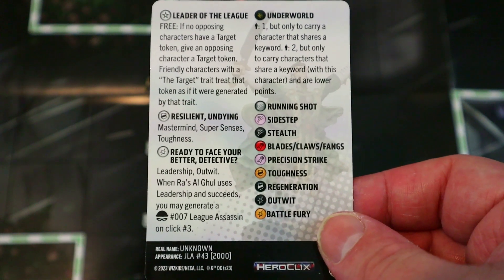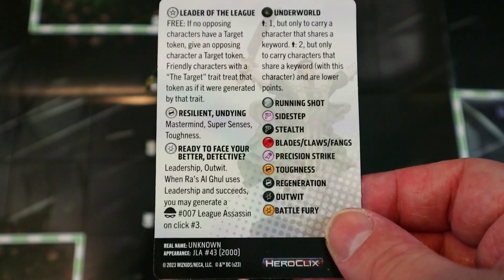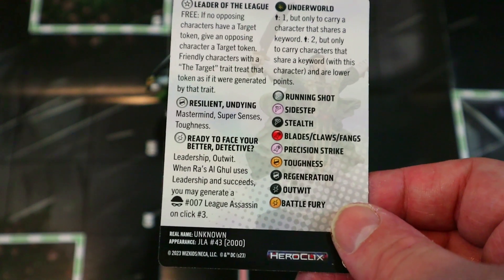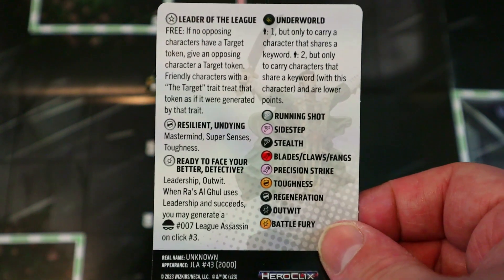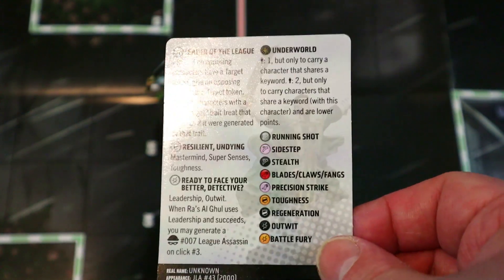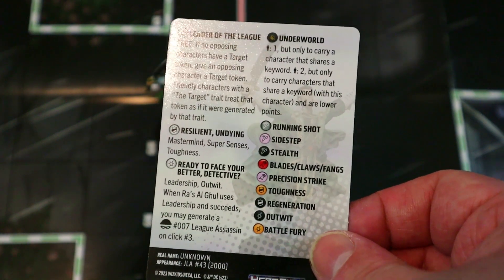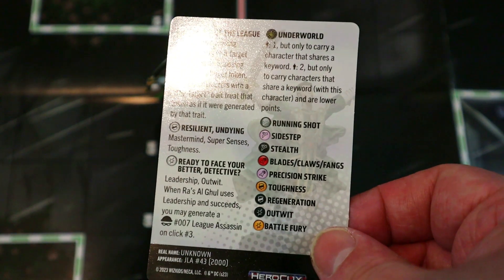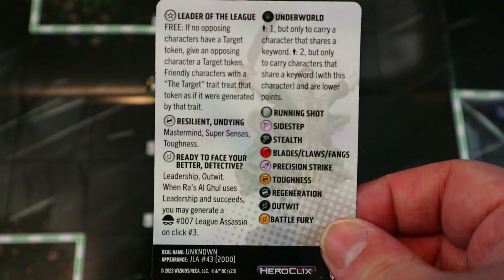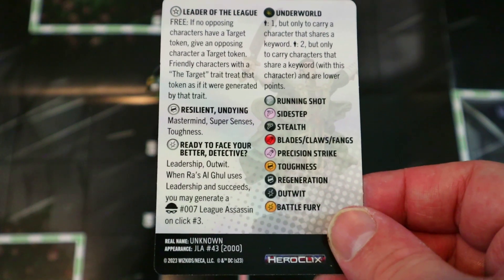KO two and you've got 50 extra points — that's a whole legit character, not just a minion. KO three and that's 75 extra points. Combined with the points already scored you could be close to 300. Even if your opponent wipes out a lot of your team, you might win just because you got those extra points from the right targets. It's a really powerful effect.